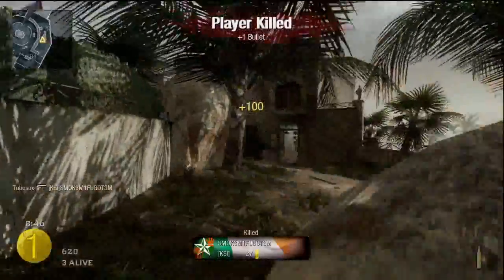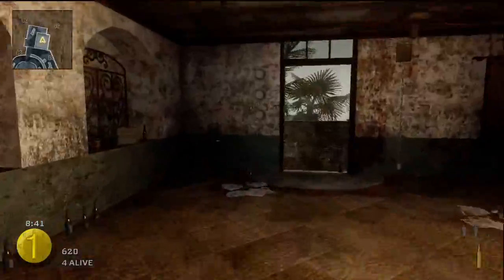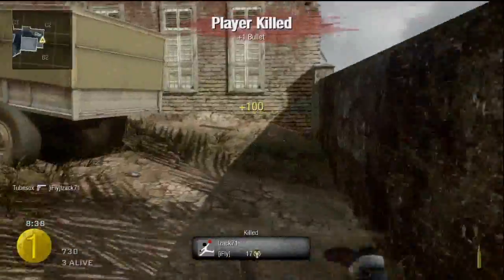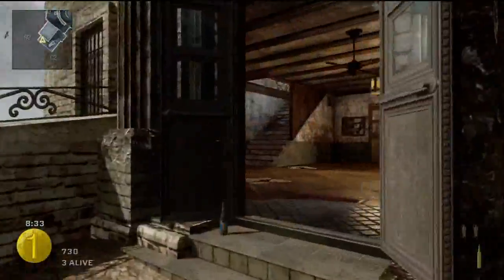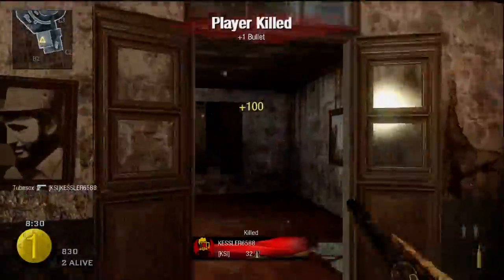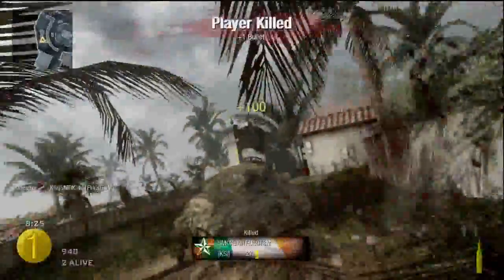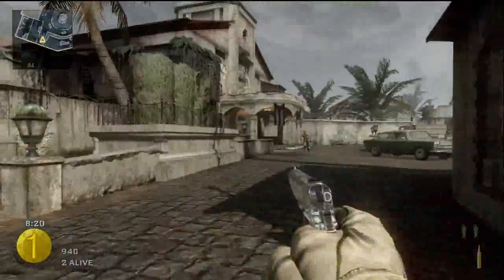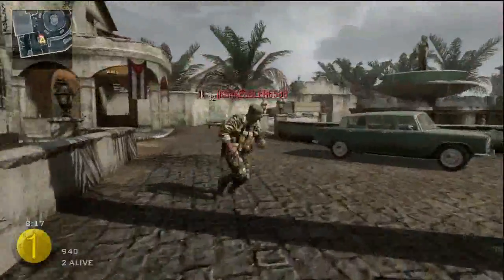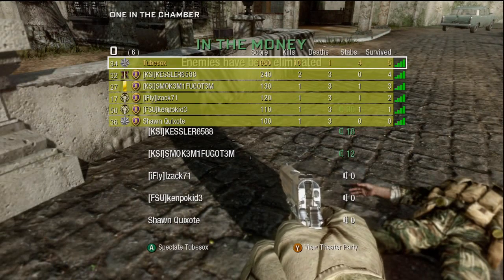So my tip to you guys is sprint all you want — Marathon Pro, I love it — but it can get you in some dangerous situations. When you're coming around corners, going into buildings, or running into areas that are kind of hostile where guys might be spawning, you can sprint when you have a good line of sight. But if there are blind areas coming up or you're going around a corner, just stop sprinting. Hit X to cancel your sprint, walk around the corner, and you'll find that you win one-on-ones a lot more often.